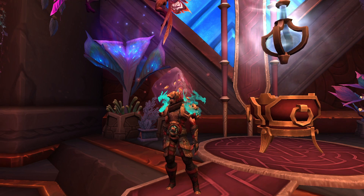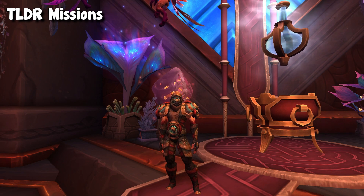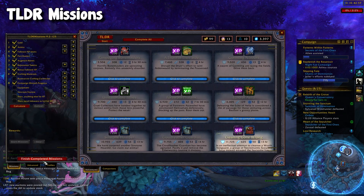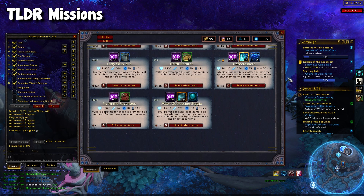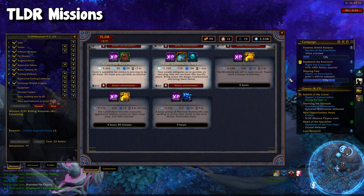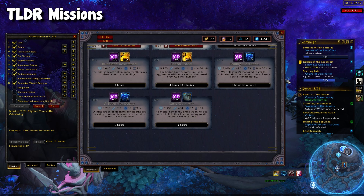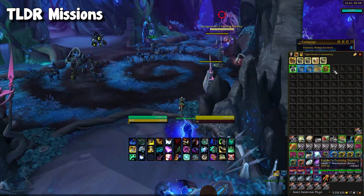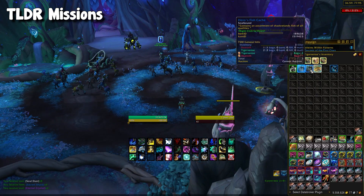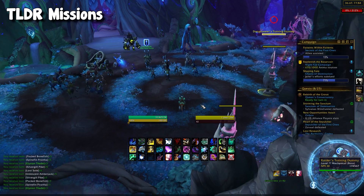Moving on to our second-to-last add-on, we have TLDR Missions. This is a mission table add-on that basically automates the process. You can choose which missions to prioritize, how many followers to send out, how much anima to spend, and then at the click of a button it will automatically send all your missions and complete the ones that have finished. This saves so much time, and mission tables right now are a great source of raw gold. If you have level 60 toons, this is a must-have add-on.